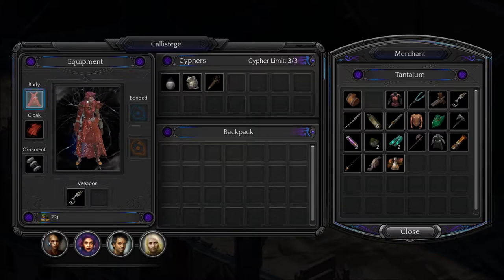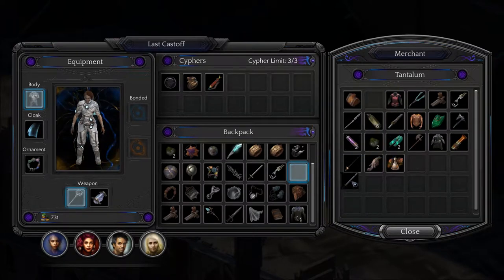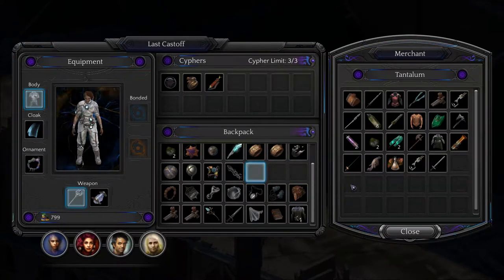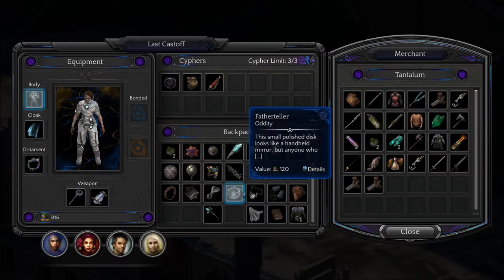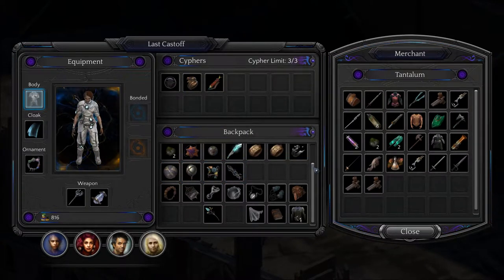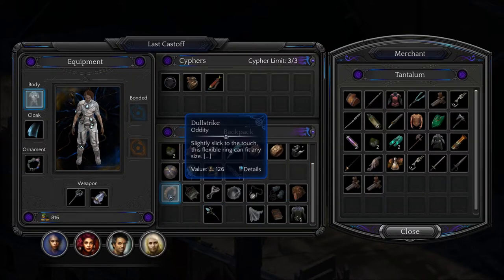Before I forget, sell this crap. Great sword, another Sting Charge, broad sword. I'm keeping the oddities for now, at least. Anyway — a dagger, more buzzers. I guess that's it.